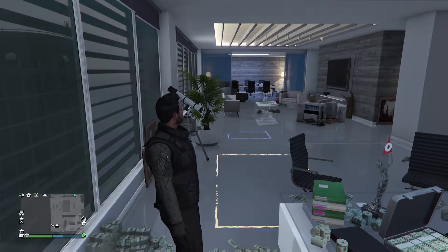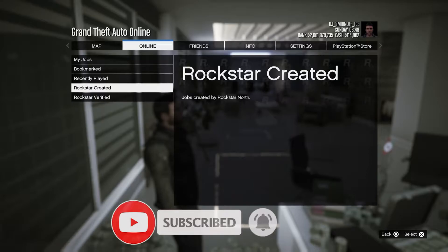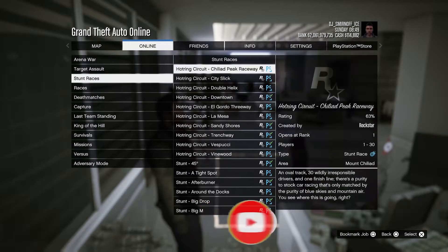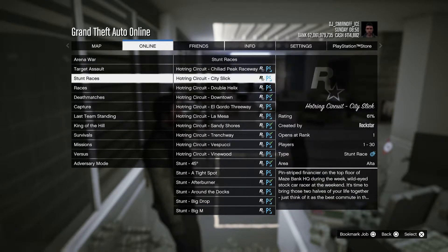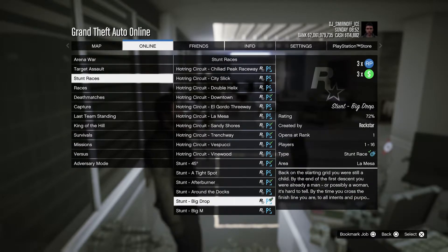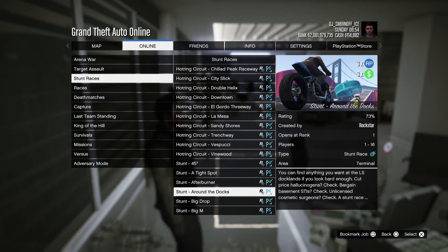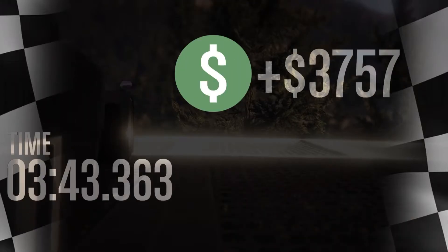Now if you want to make some good money with some great RP, what you want to do is hit quick join, play job, Rockstar created, go down to stunt races. This week's GTA 5 weekly update for triple RP will be stunt races, and I'm telling you, you can rank up real quick and make a lot of money doing these races, so definitely check that out.